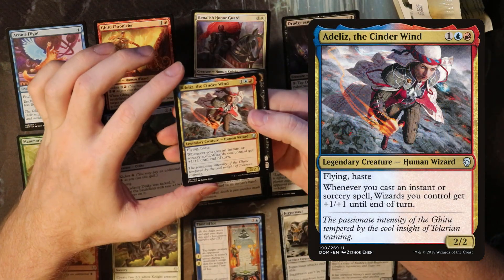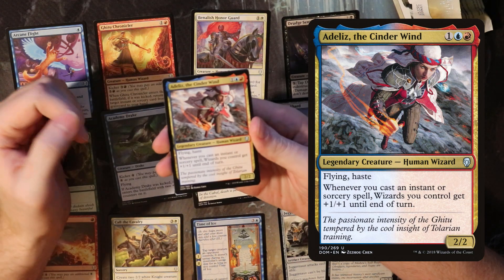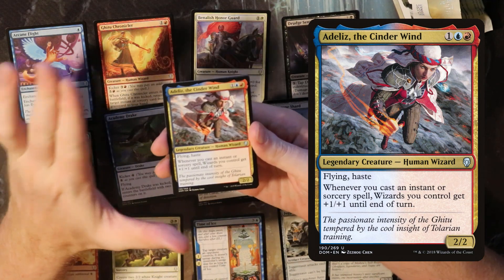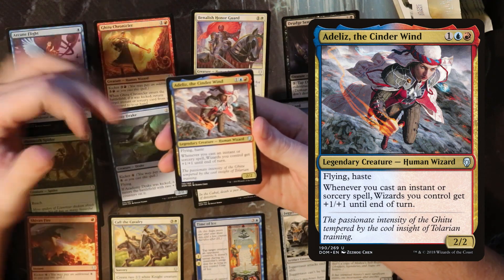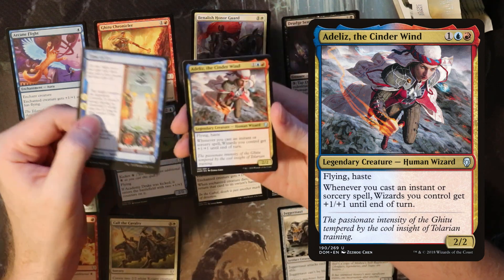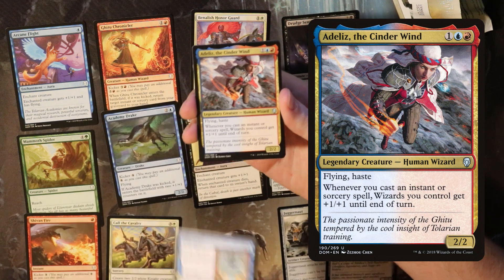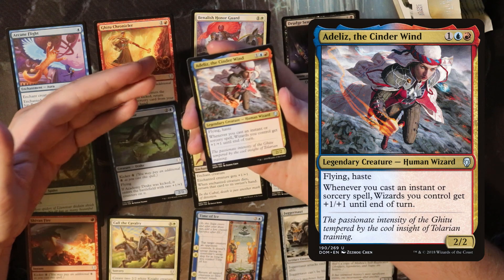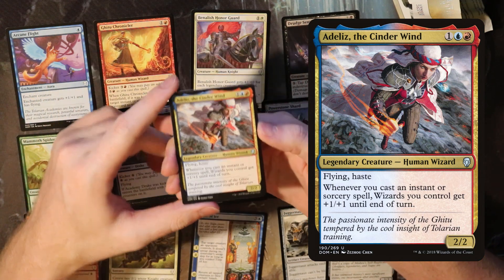We do have our third uncommon — it was just hidden behind the rare. We have Ataliz, the Cinder Wind, a 2/2 flying haste wizard for three. Perfect in the wizard theme — it basically gives prowess to all of your wizards, which is wonderful. That tempo deck I was talking about before: Time of Ice goes perfectly in this deck. You play some wizards, you play Ataliz, and then all of your tempo effects — your bounce, your frost breath — are not only going to remove your opponent's creatures, but also going to make all of your creatures bigger. So this guy was really hard to beat.